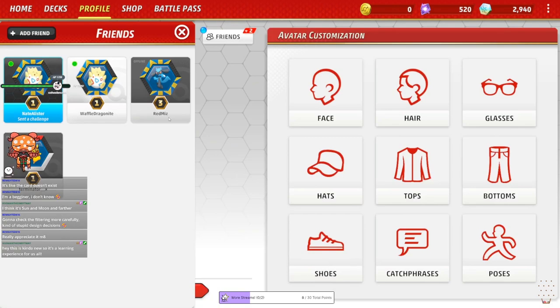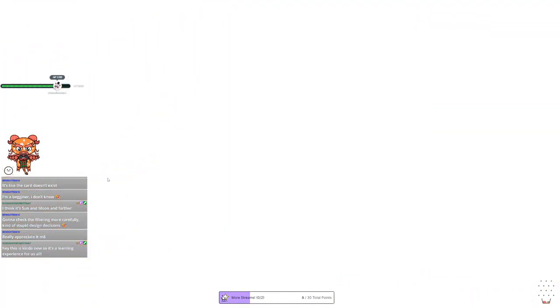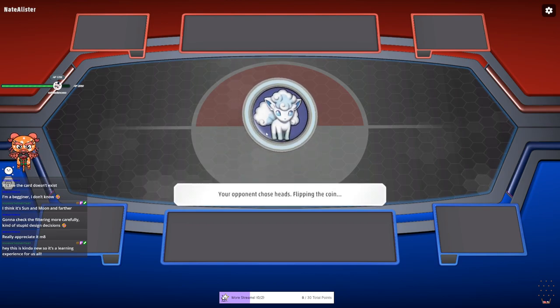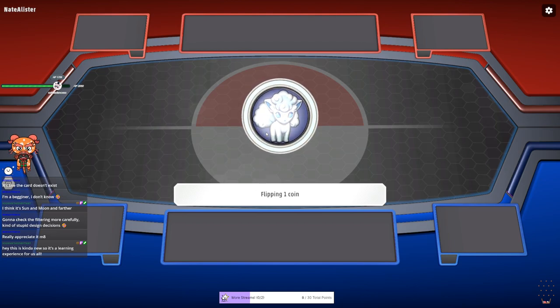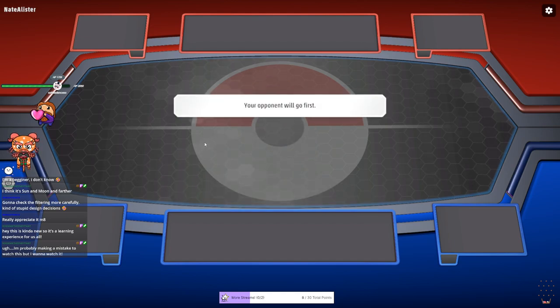Let's go ahead and join this match against Nate, because it's getting late and I need to go to bed soon. Check the filter more carefully — good. It is a kind of stupid design decision, but thankfully I believe they're working on it because this is still technically beta. This version of the client — I believe they're still working on making it better, and I know they send out surveys asking for people's opinions on what they want changed.